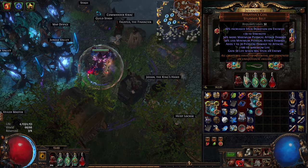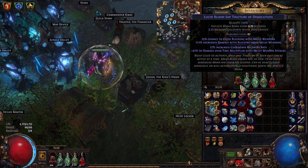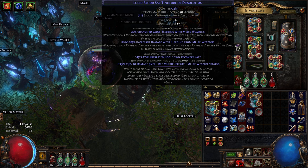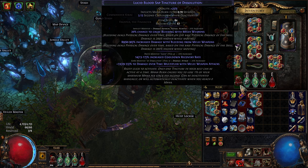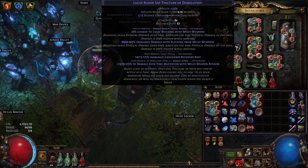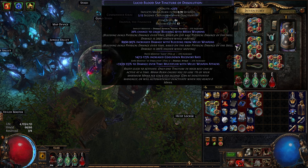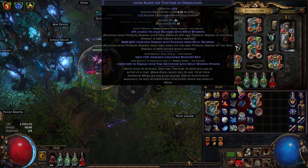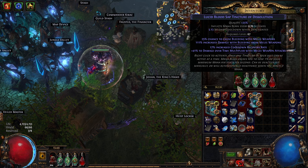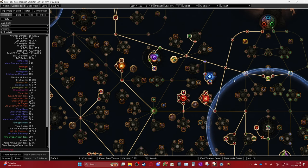I rolled mine with increased cooldown recovery rate and you want to get one with 30 quality if you can. Try to roll the tier 1 damage over time multiplier, then you can bless-orb the implicit. If you roll a mod that increases the effect, it increases both the increased damage with bleeding and the damage over time multiplier — so you can get like 50% DoT and 130% increased damage with bleeding. It's insane.